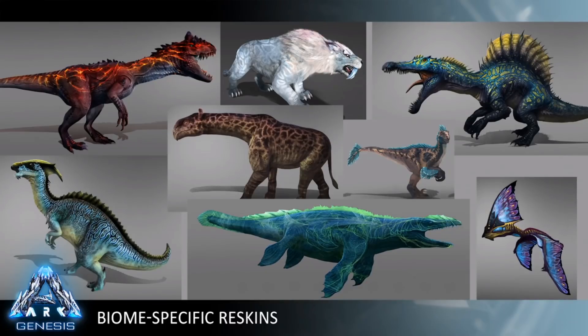Similar to the aberrant dinos, each one of these dinos will have slightly adjusted stats, making them more valuable to the player. You will be able to tame them. In, let's say, the bog area where the parasaur looks like it might reside, all the parasaurs will be that kind of parasaur. You will be able to bring them to other maps and show people your dinosaur that's unique to Genesis.